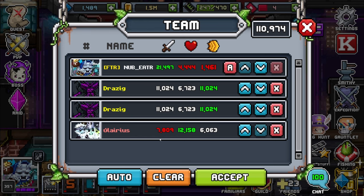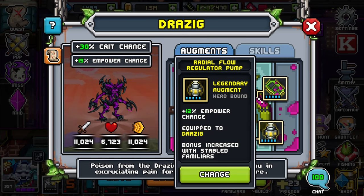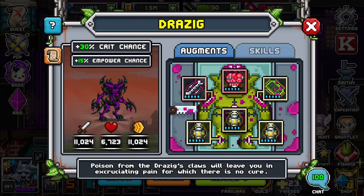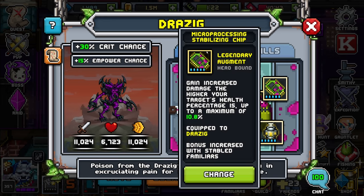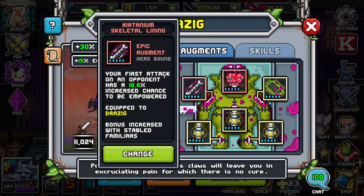Here is our old team. I went ahead and maxed Strasig — I do have Empower, Dual Strike, Empower, and I'm hoping to replace one of these Empowers with another Dual Strike so I can be around 30 of each: 30 crit chance, 30 Empower, and 30 Dual Strike. I also have a microprocessing stabilizing chip that gains increased damage the higher your target's health percentage, up to a maximum of 10.8%. For the brain, I have a 66% chance to spread heal and spread shield when I hit an enemy. And for the skeletal lining, a 16.8% increased chance for your first attack on an opponent to be empowered.